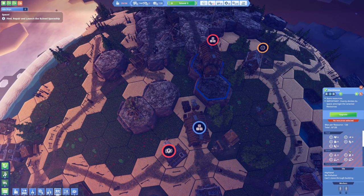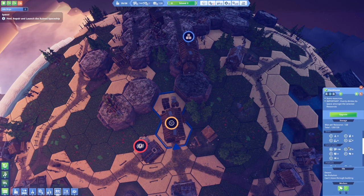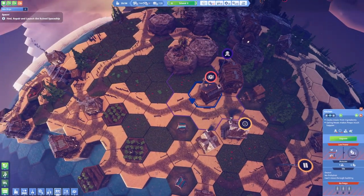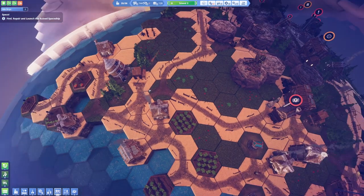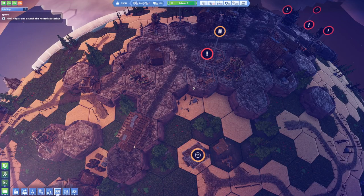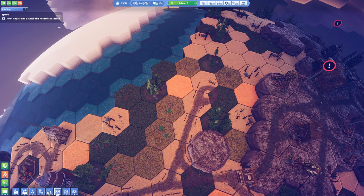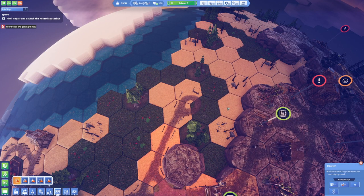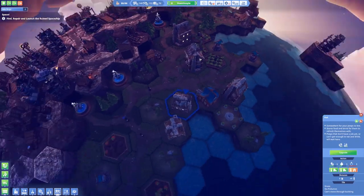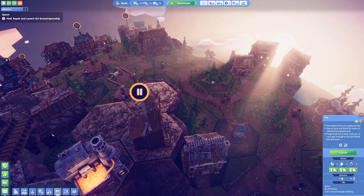If we deliver enough tools to island number three that may solve the issue. Let's go to island number three — I'm gonna have to store the tools somewhere because I'm not storing them anywhere. Let's put in some tools and stone in here. This one is holding wood which is already filled up. This one needs power. I may need to build up another elevator because my peeps are getting a little bit stuck, so let's build the roads and get one more elevator up here.